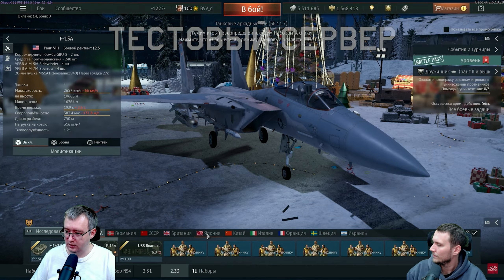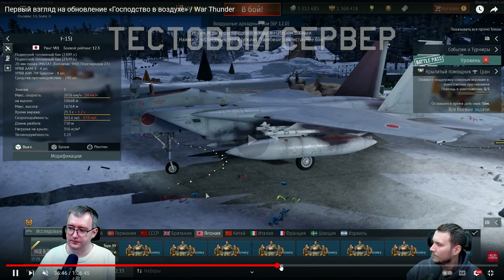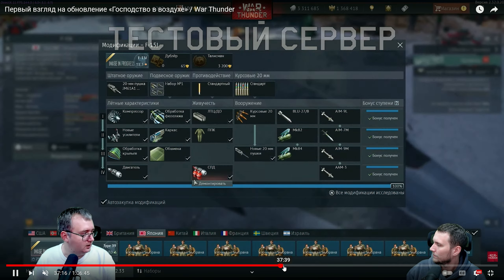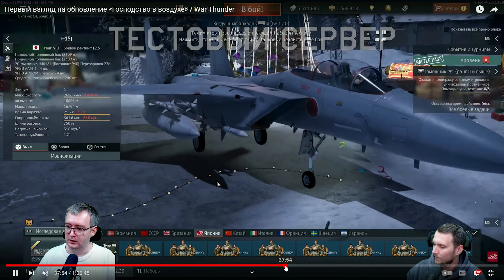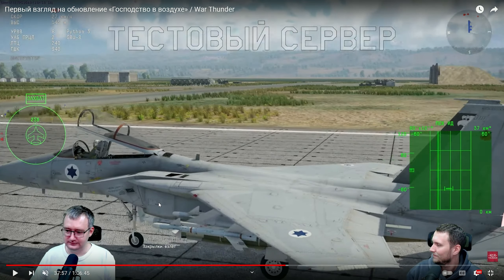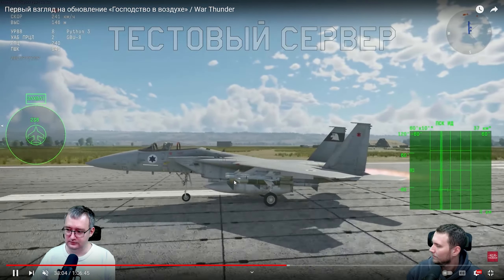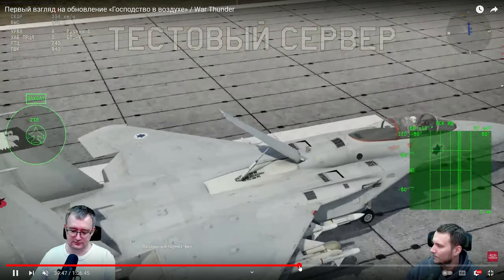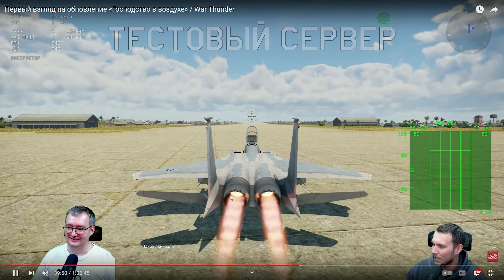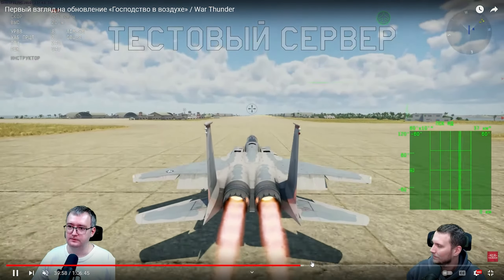And then the Israelis are receiving the Baz variant. The Baz is using the Python-3 missile — basically the same aircraft as the American A variant, but the key change is the swap from the AIM-9M to the Python-3. They also added a new wheel-spinning animation when aircraft are on the ground — finally, after all these years. You can see it in the acceleration footage.